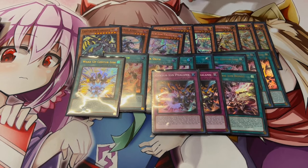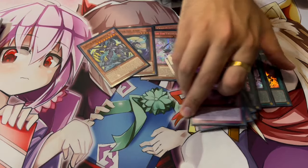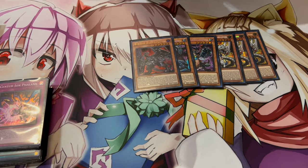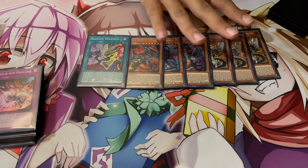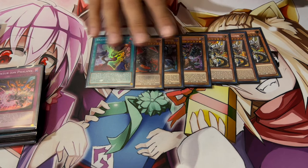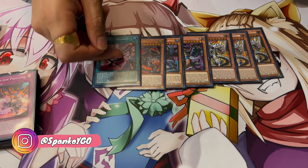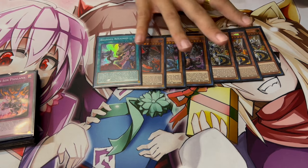That's it for the Centurion engine — very minimal, because like I said you want to play a lot of non-engine. You can play a pure build with just these cards, but I like playing the Bestial build. So I'm playing three Lubelion, one Magna, one Druis, one Baldrake, and one Regain. Lubelion is kind of an extender and a level eight body, and Bestials themselves are good hand traps in general. Even though you're playing fewer hand traps, these kind of act as hand traps, which is really nice. Regain lets you draw a bunch of cards, and drawing two to three cards per turn adds up when you're playing a lot of non-engine.